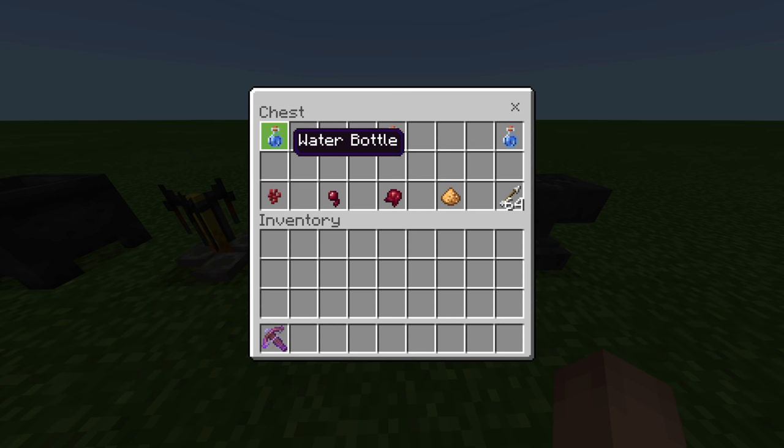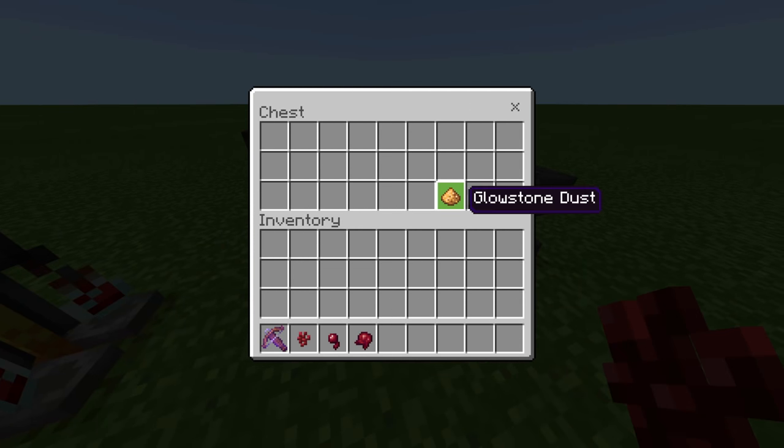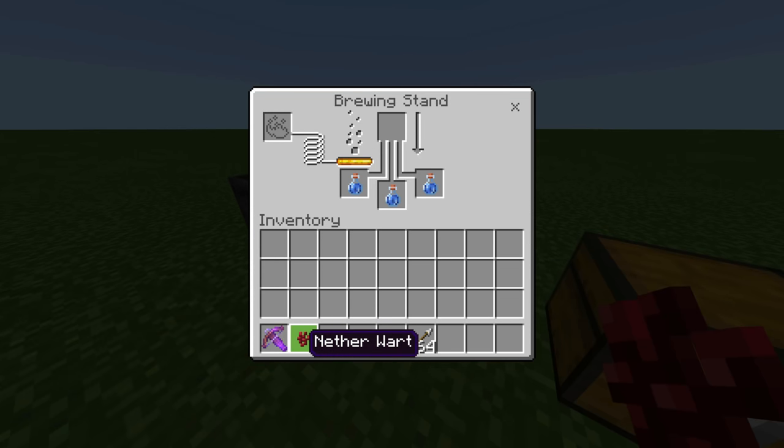First, grab three water. Then grab your ingredients — these are the exact ingredients you'll need: one Nether Wart, one Spider Eye, one Fermented Spider Eye, one Glowstone Dust, and 64 arrows so you can make the tipped arrows.